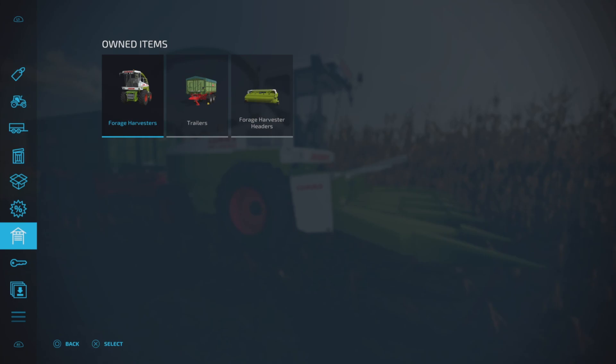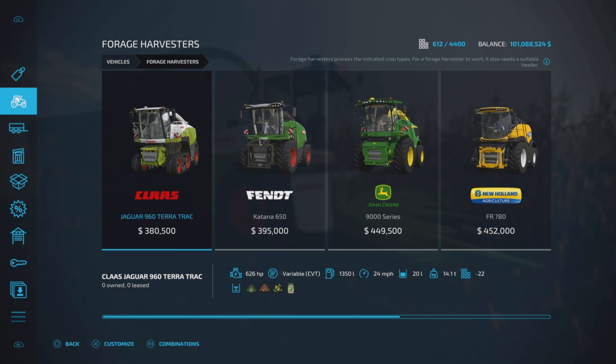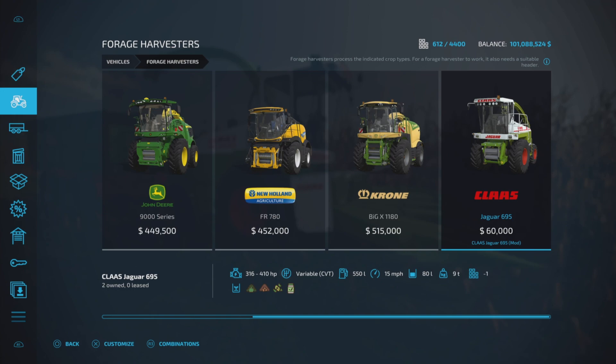First of all, let's go into our store, vehicles, and forage harvesters. And here we are with the CLAAS Jaguar 695.